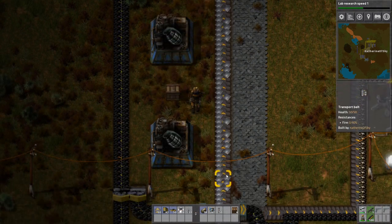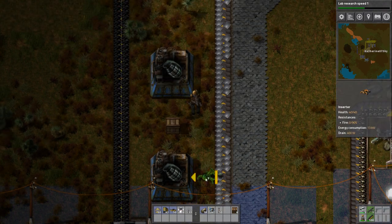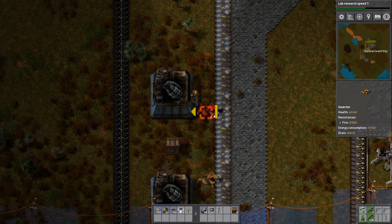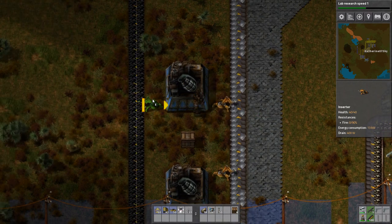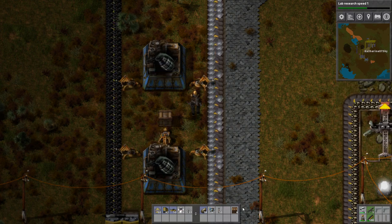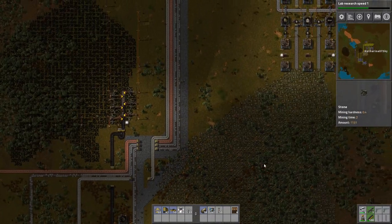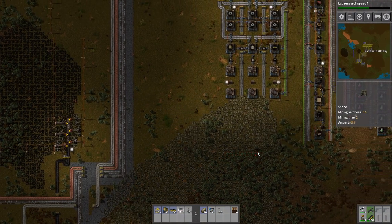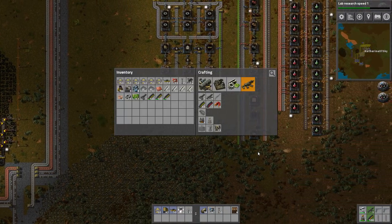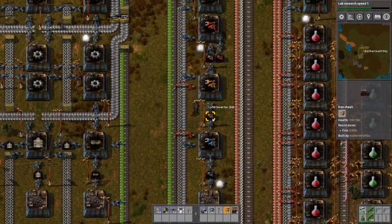The only thing I really use them for in late game is something like tree clearing in terms of a fire break, because robots are very, very efficient at clearing trees. So they're only for sort of emergency fire break possibilities. See which inserters we need - need some more yellow ones.